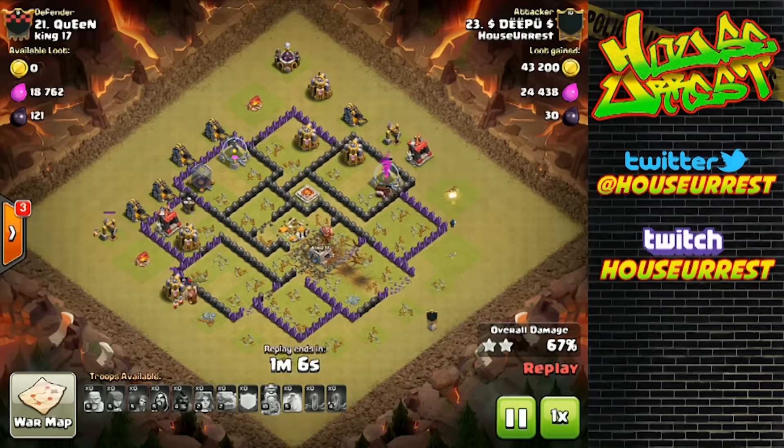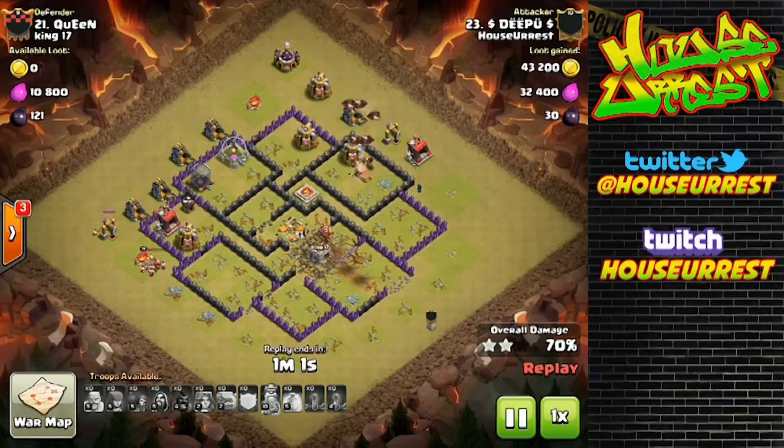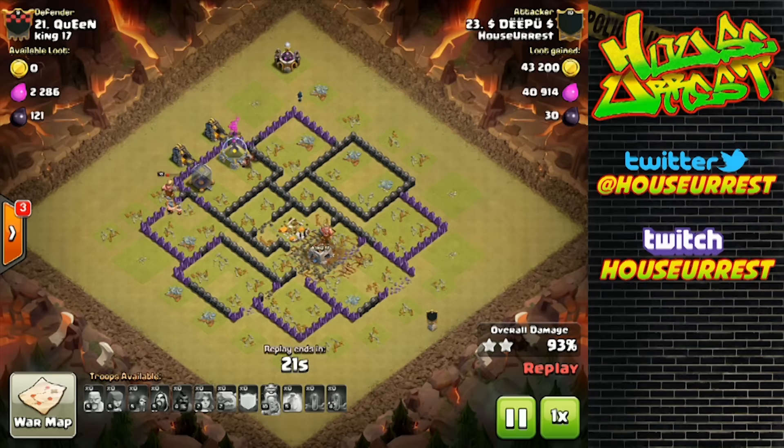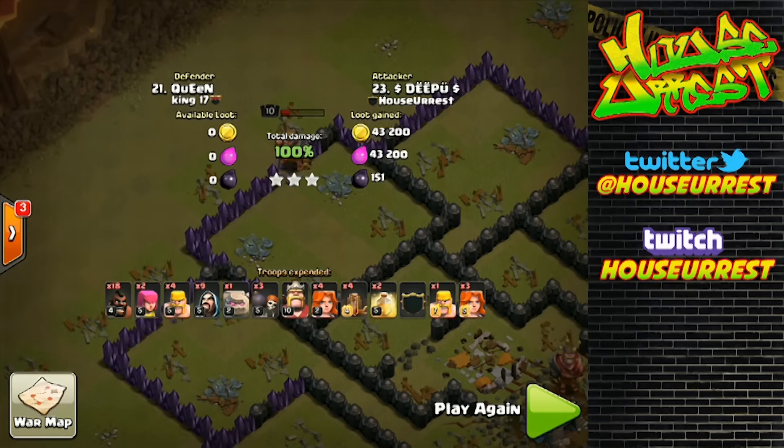A couple of wizards should suffice. He actually loses a couple more hogs, and it completely came down to the fact that he had wizards walking around the outside opposite of the king — that he managed to get the triple in the nick of time. Either way, this raid is done. Let us move on to the next.